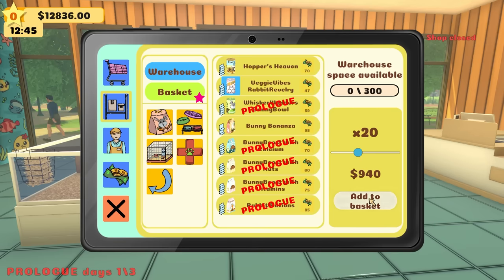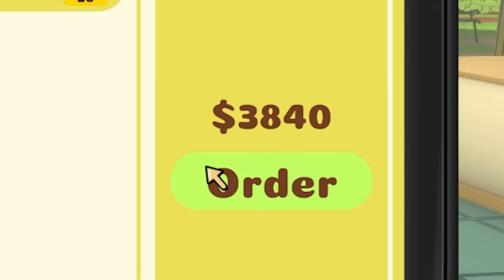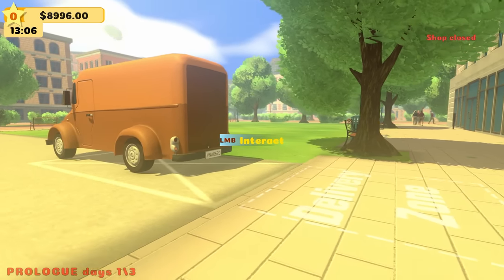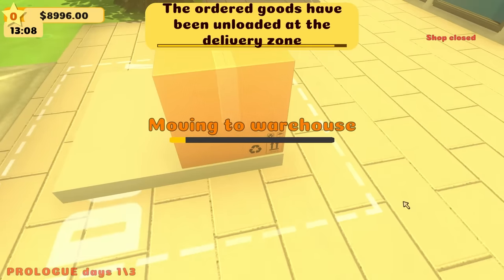Veggie vibes as well. We need some pet medicine — bunny eardrops. $30,840. You know what? It's fine because we will sell it. And here comes the delivery truck, dude. Just drop it right here. I want to stock the shelves and open my store for the first time ever.